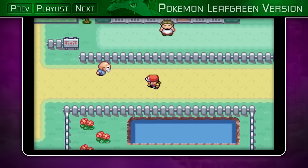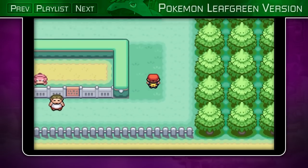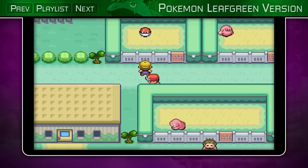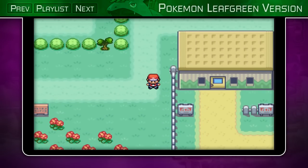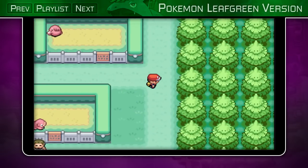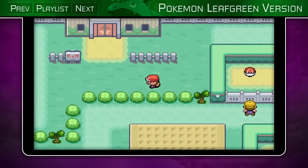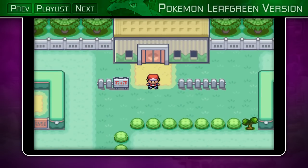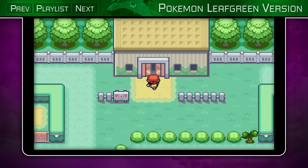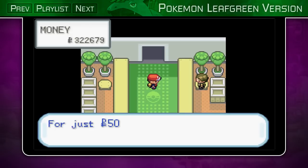Hey everybody, it's Bubble Peas. Welcome back to some more Pokemon Leaf Green. In the last episode, we arrived here in Fuchsia City, and in this episode there's a couple things you could do. For example, take on the gym, but I'd rather just go ahead and go right to the Safari Zone, and you do have to go to the Safari Zone at some point because there are required HMs that can only be obtained by going through here. So without any further ado, let's head in.